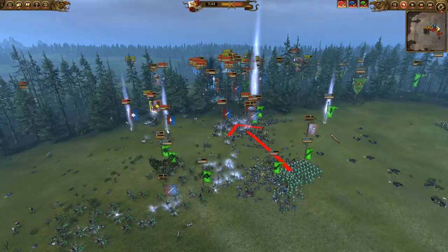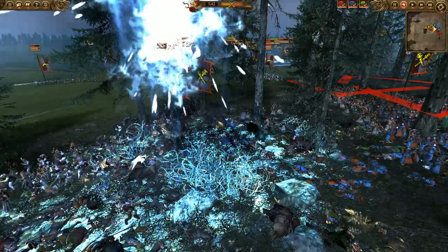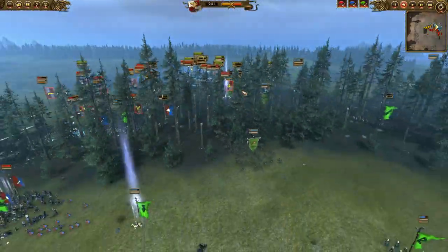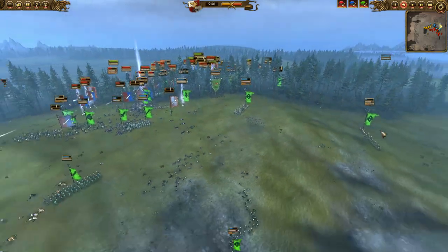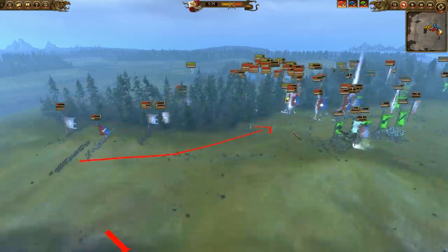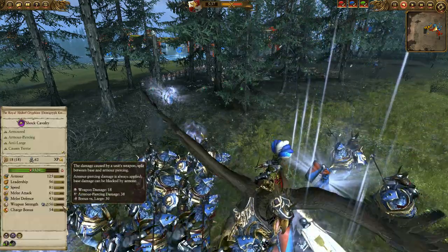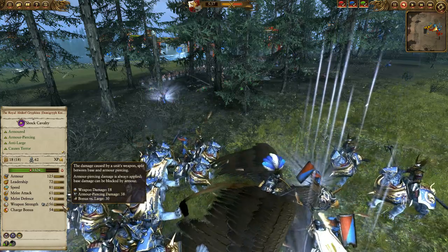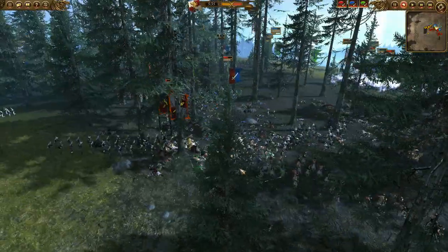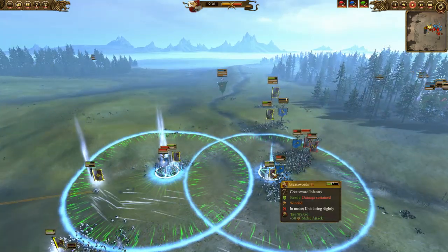The elf player has essentially won on their side and still has a lot of troops. A great vortex drops on two units, tossing some Empire troops. Would have liked to see it placed slightly differently but it's very hard to see in the forest. The light wizards are still flying around and the glade guard still have decent health and plenty of ammo. The demigriffs are dueling Boris — they love this fight, 56 weapon strength plus 30 more is devastating, and most of it is getting through because Boris doesn't have much armor.